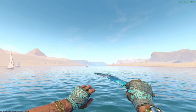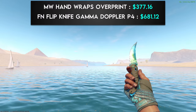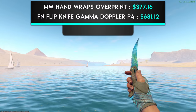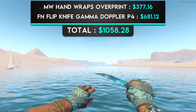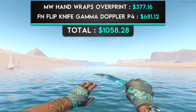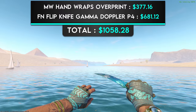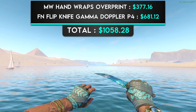The next $1,000 combo is a pair of Minimal Wear Handwraps Overprint and a Factory New Flip Knife Gamma Doppler Phase 4. I really wanted to get a Gamma Doppler on this list, and what better pair of gloves to do it with than the Overprints? I absolutely love the bright teal look of these skins, and I think a Phase 4 Flip Knife was the perfect knife to pair it with. Not only does the Phase 4 show the teal color the best of all the phases, but the color of the handle of the Flip Knife matches perfectly with the gauze under the gloves. This combo is definitely one of my favorites on the whole list.